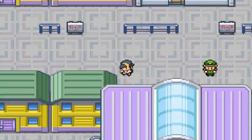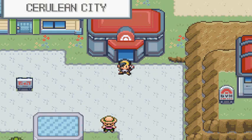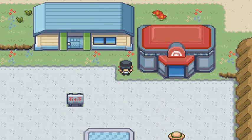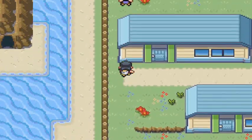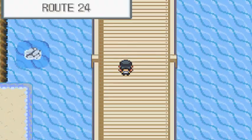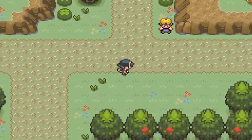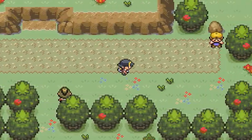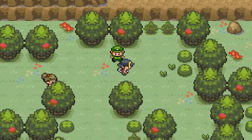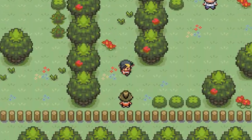Let's fly to Cerulean City. Okay, so now that the events have transpired and we actually found the generator, we can go up to the peak and try to find Misty. I'm gonna speed through this — that's what happens when you train with Goku and Vegeta, you just run super fast.